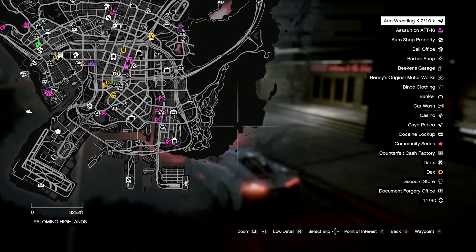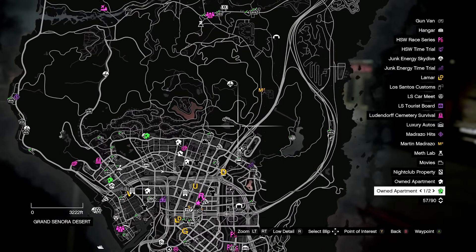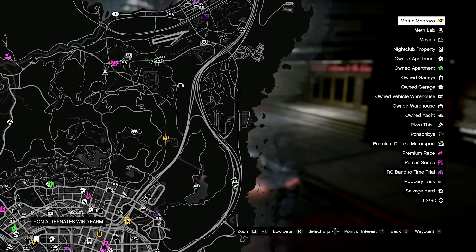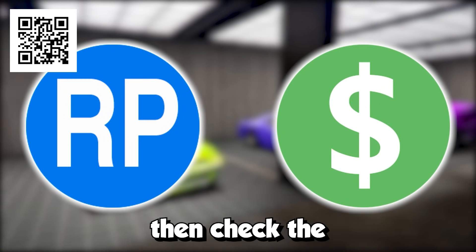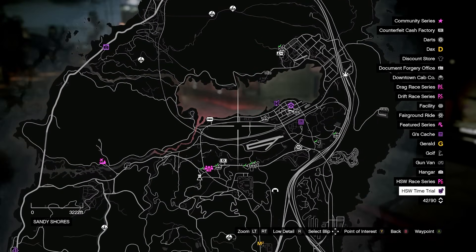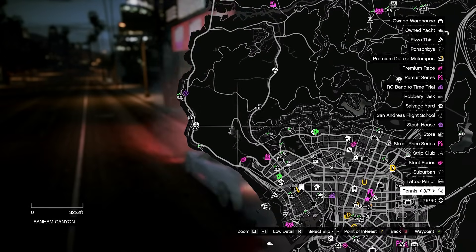For the possessed coyote spawn locations, they'll spawn at the bottom right of the map, in the mountain area in the middle of the map, and on the right side as well. They'll also spawn up in Sandy Shores and in the mountain range on the left side of the map.